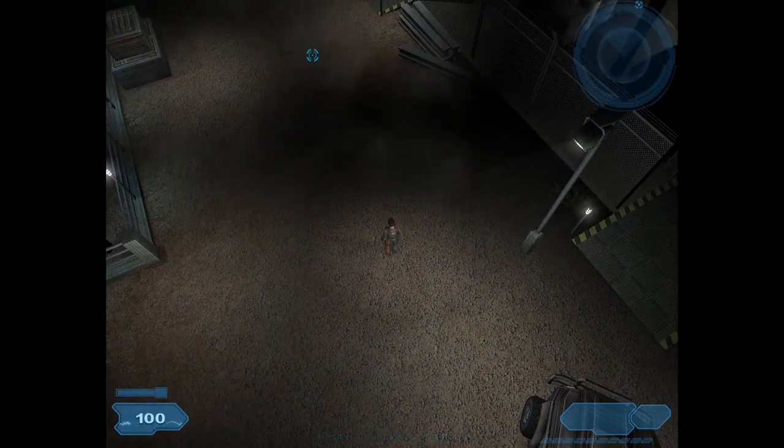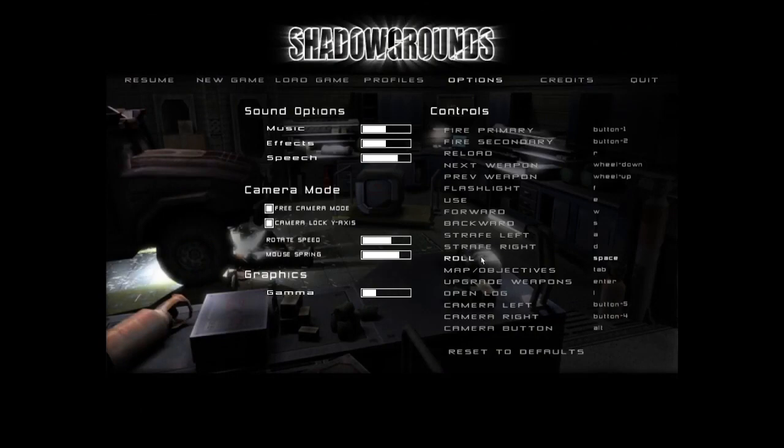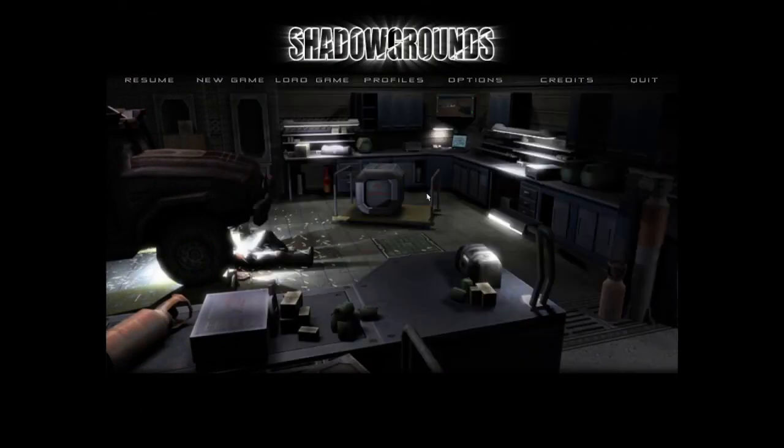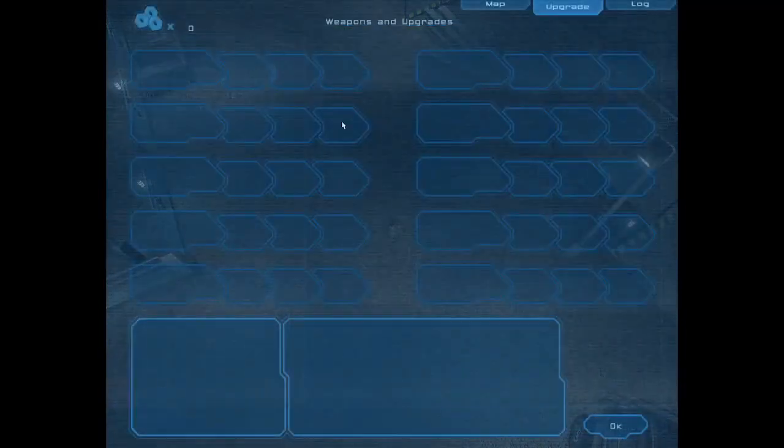What button brings up the map? Tab. Okay. Let's check the upgrades — we won't be able to do anything with that until we get a weapon.